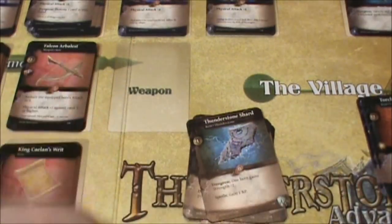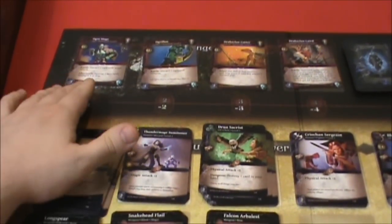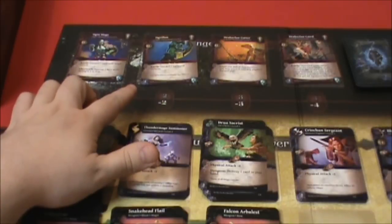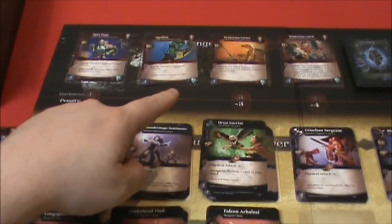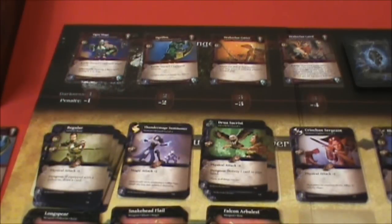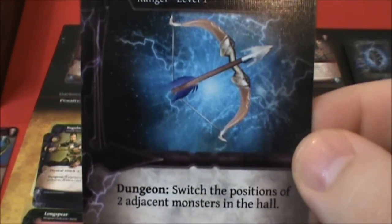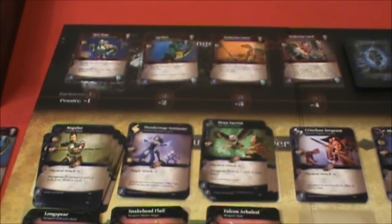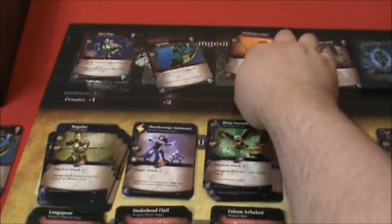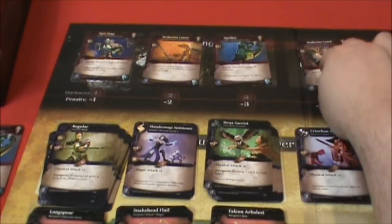We can't damage either one of these ogres because they're at eight and seven. But the Drake Clan Cutter is at five. And since we are in the dungeon, we can switch positions of two adjacent monsters in the hall — that's my avatar ability. Let's switch these two. I'm going to put the Ogrillen here and the Drake Clan Cutter there.